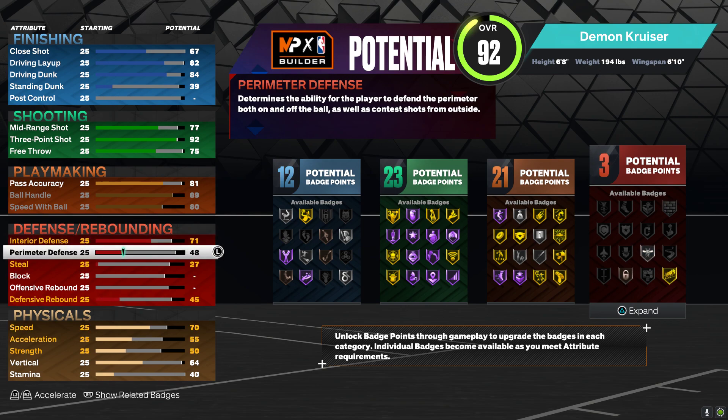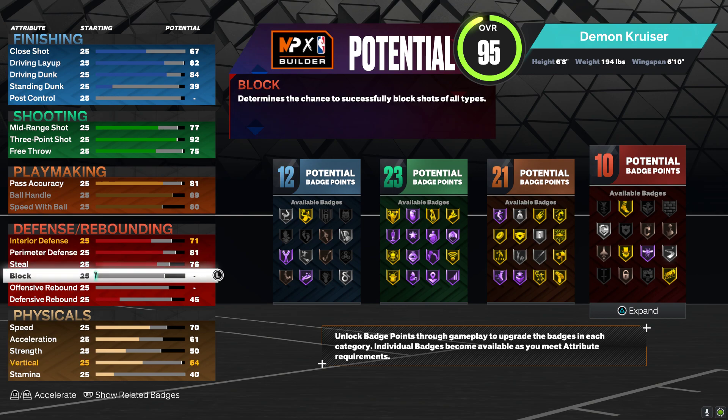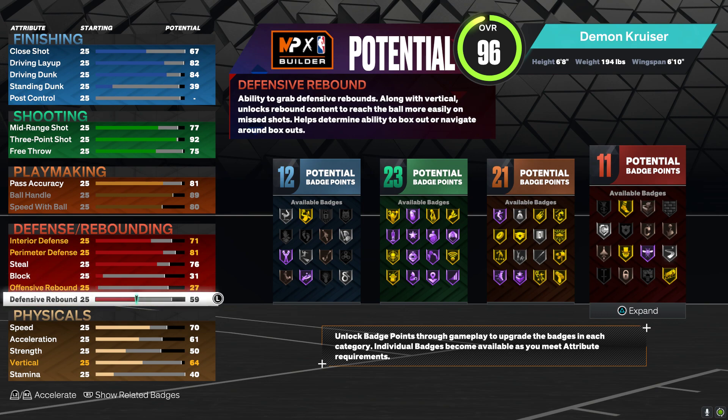For perimeter defense, put it at an 81. Interior defense 71, steal 76. Block put it at a 31. Offensive rebound put it at a 27. Defensive rebound put it at a 66.